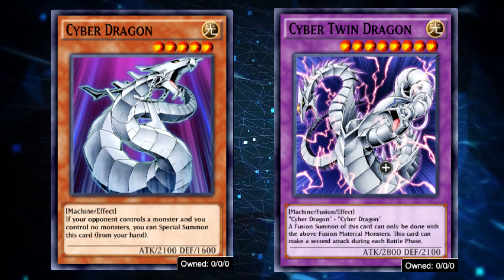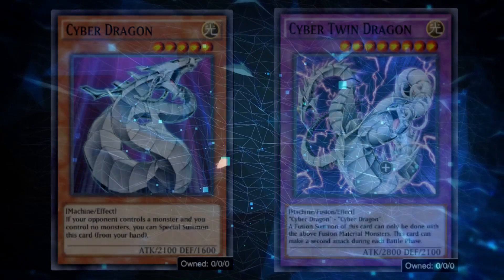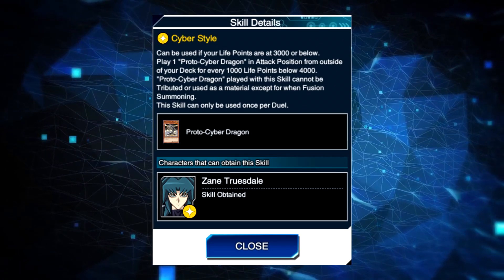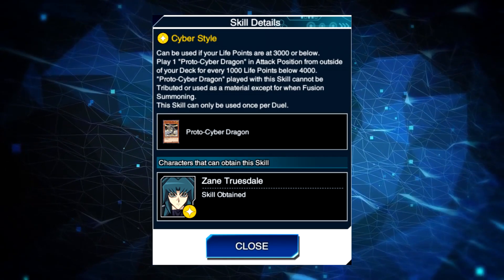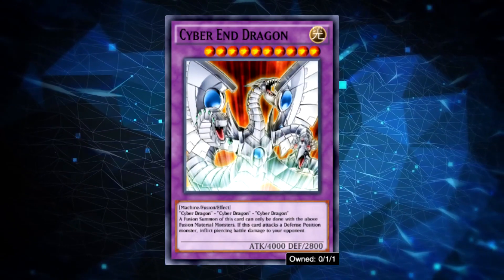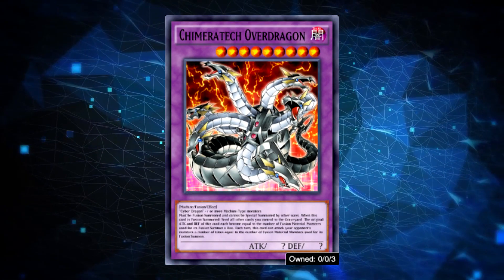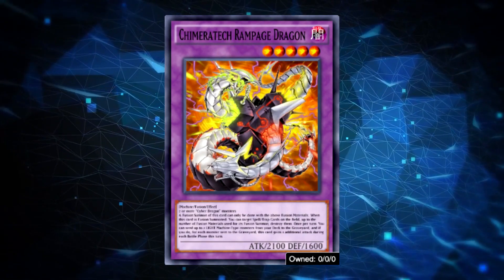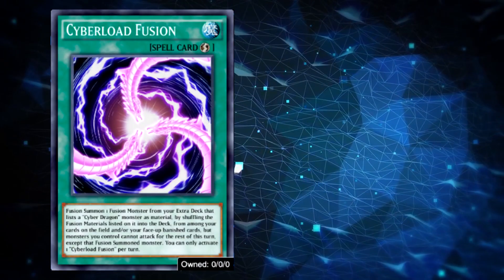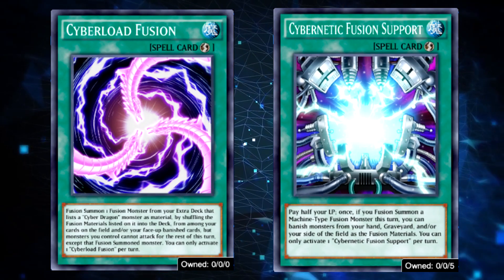Because not only can you build the Cyber Dragon deck, but you can also go for Super Heavy Samurai at the same time by opening just one box. The deck has a pretty standard build with Cyber Style and is based around Fusion Summons — summoning Cyber End Dragon, Cyber Twin Dragon, Chimera Tech Over Dragon (need one copy), and Chimera Tech Rampage Dragon (need two copies) because of its strong effect. Cyber Load Fusion and Cybernetic Fusion Support play the role of Polymerization in this deck.